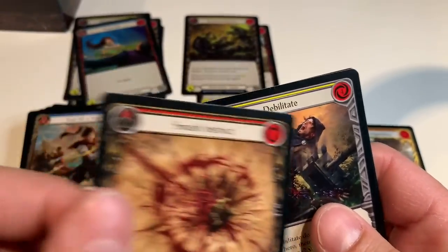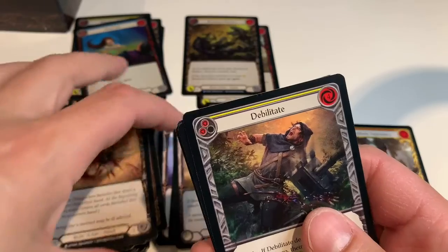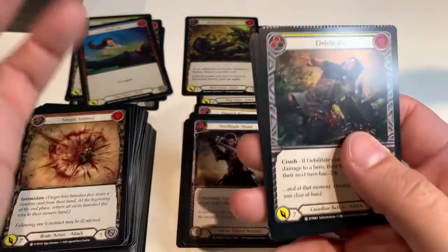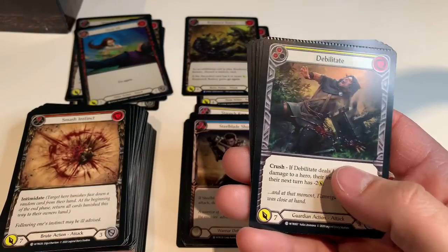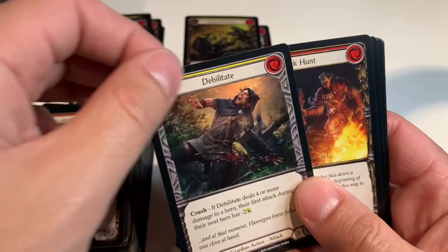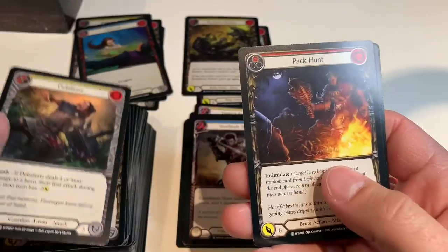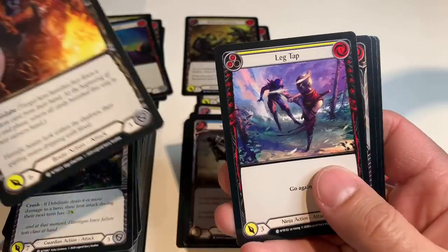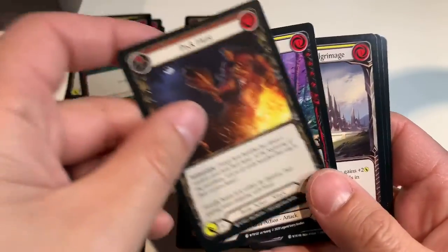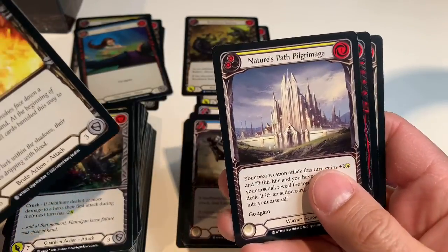Let me know in the comments — I'm just going to Google it after. I'm not that kind of person. Oh, another crimp — two in a row. Debilitate, nice. Pack Hunt, Leg Trap, Leg Tap — go again. Nature's Path Pilgrimage.